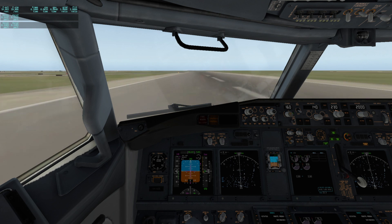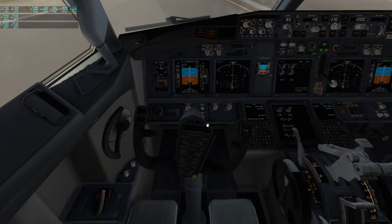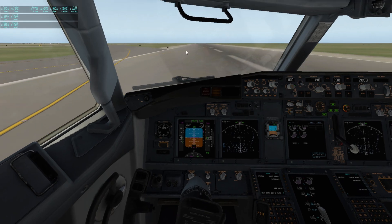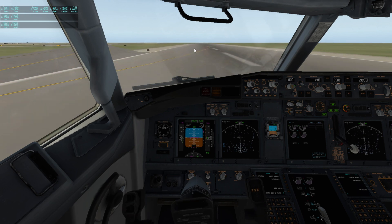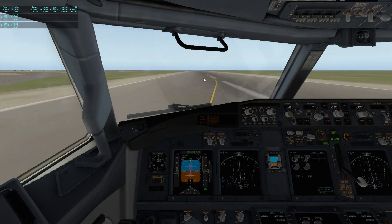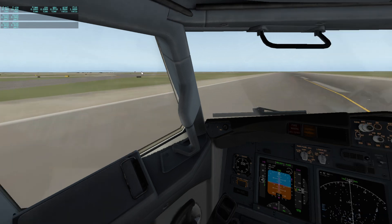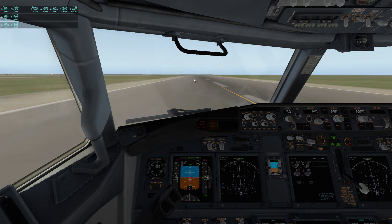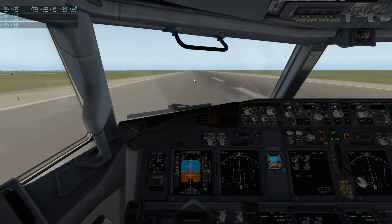Reverse is retracting. Flaps up. There we go — speed brakes down. Basically as you can see, that's not me — that's the rollout autopilot doing that. We'll go to the end. Auto brake off. I probably could have gone off that exit but I'll wait until the end. Now I'm just using the rudder to steer.